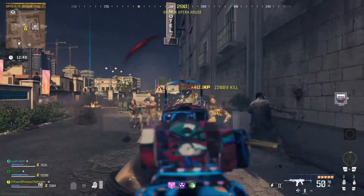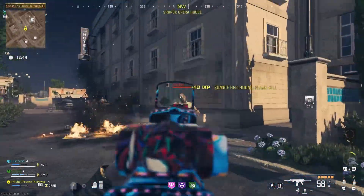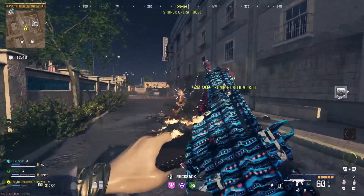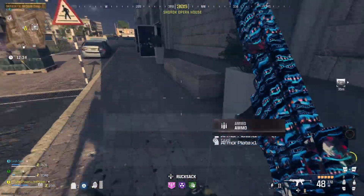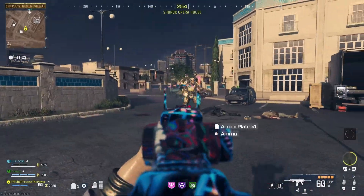So what we want to be doing for deadwiring the 25 zombies is just to be grouping them up, and with that mod on our weapon we're just going to be shooting them. As you see here, this is the effect we get when a zombie is under the Deadwire effect — they just kind of get electrocuted in spot. You don't have to shoot them after that, they will just die.